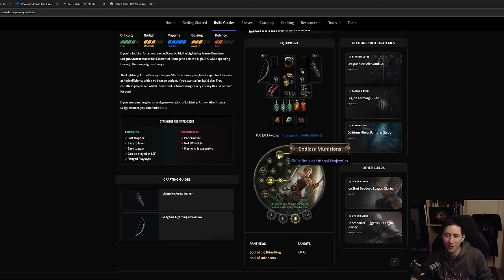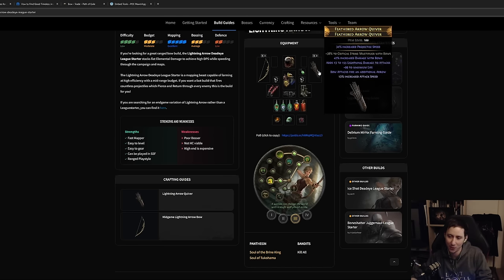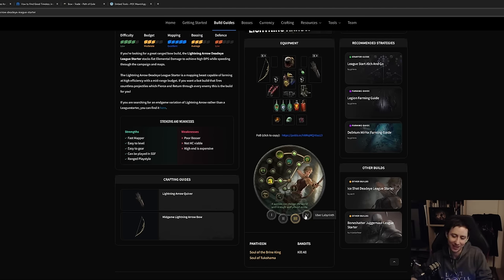For Merciless Labyrinth, go for two additional arrows. Once you spec into this — usually at level 60 or 62 — that's when I swap to Lightning Arrow from Rain of Arrows, and that's when it starts to feel really good. You'll have two additional arrows from the ascendancy, two from the passive tree, and one baseline, so you'll have five arrows — and that already feels great for playing Lightning Arrow.